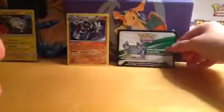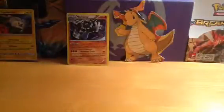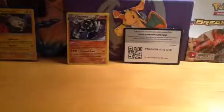That's odd. It looks like our Mr. Dragonite here has given us a code. Let me go check what code it is. A Roaring Skies. Well, here Dragonite, you can hold it. That was nice of him.